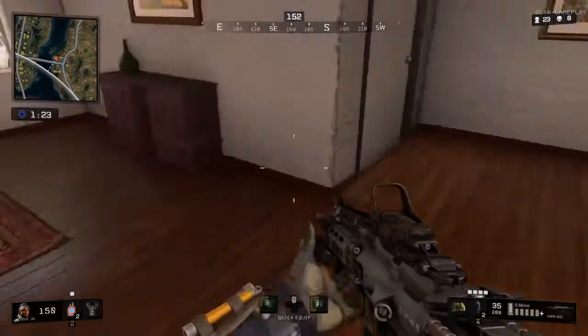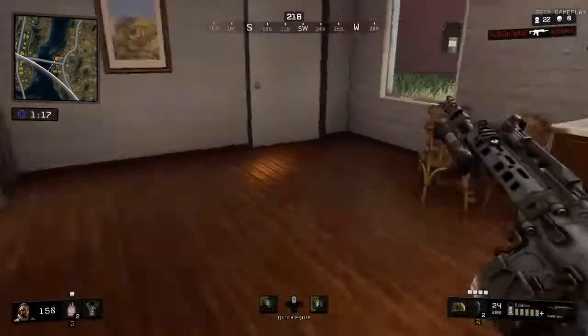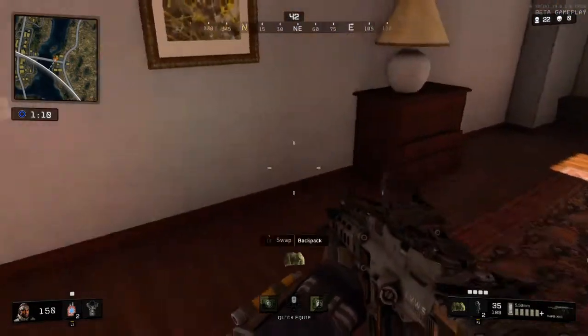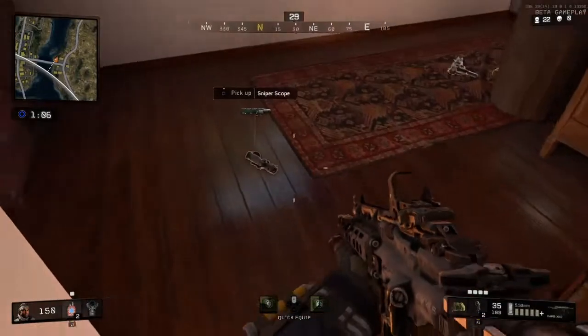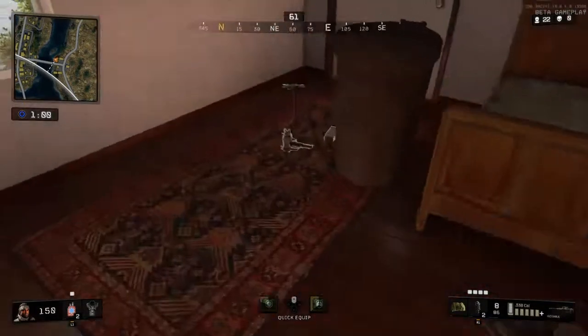I can tell someone's coming, so I'm getting some cluster grenades. Just making sure I've got everything I need — took a few shots to try and draw his attention. Some more ammo for my sniper. Then I saw the sniper scope and thought, I can put this on. Added the sniper zoom to it.